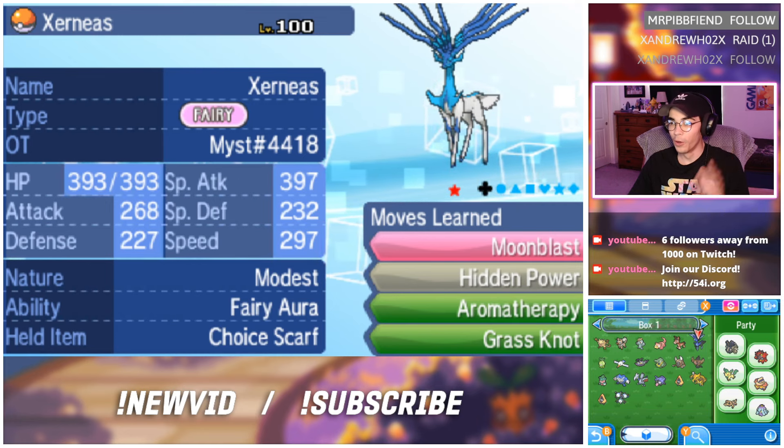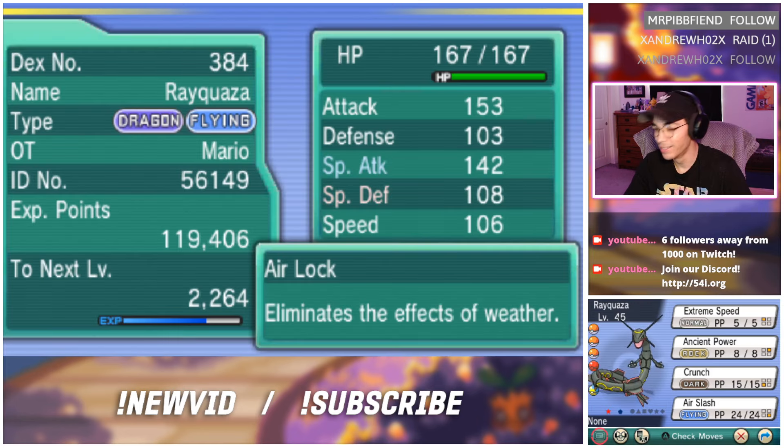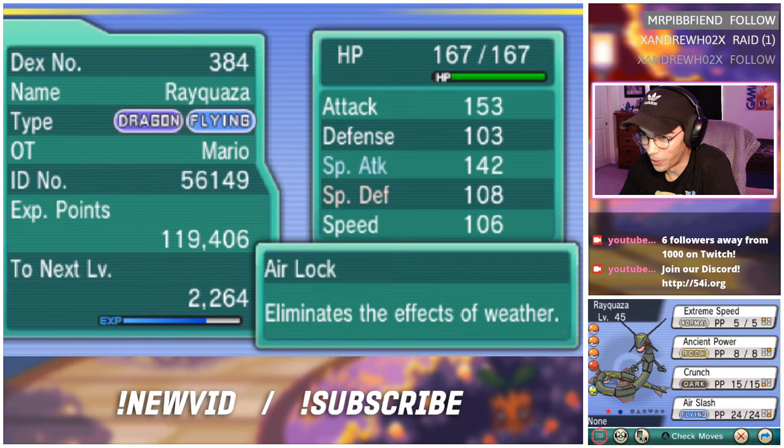That is insane! We have a shiny Xerneas, we got a shiny Rayquaza in his party!